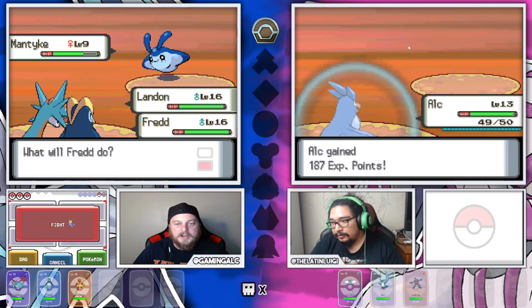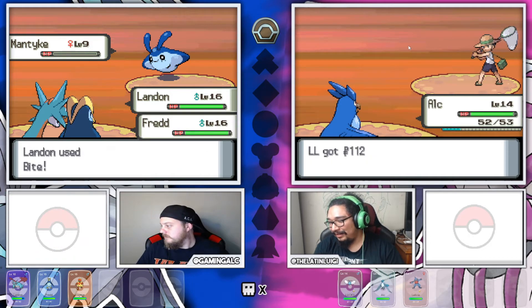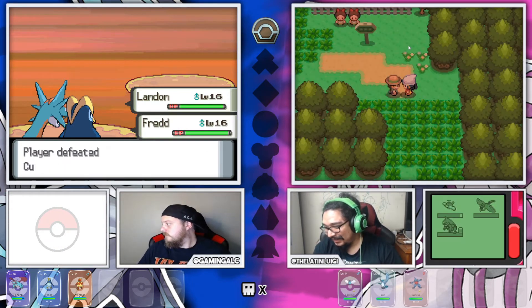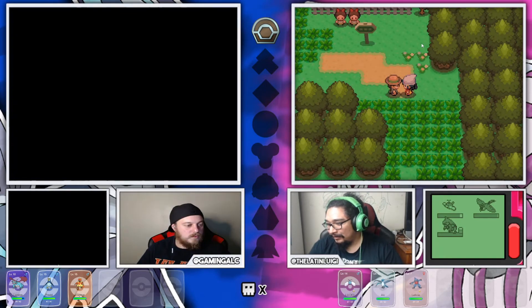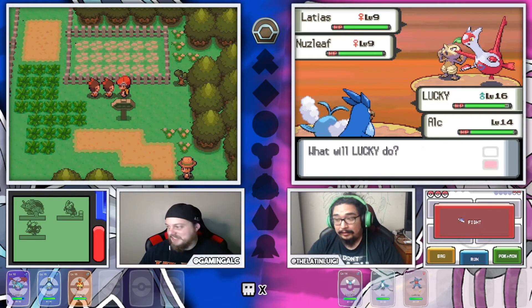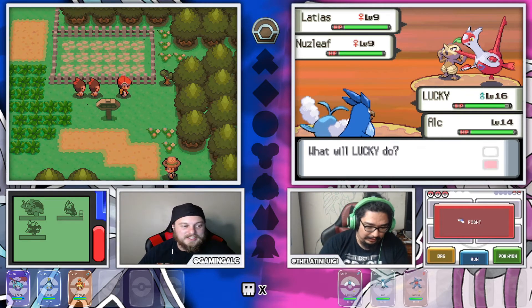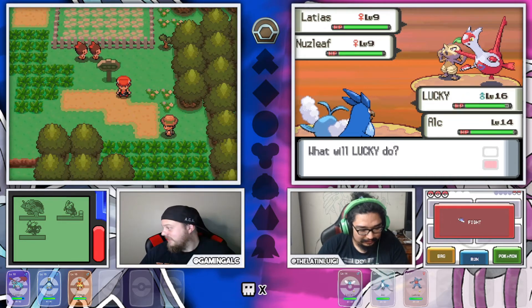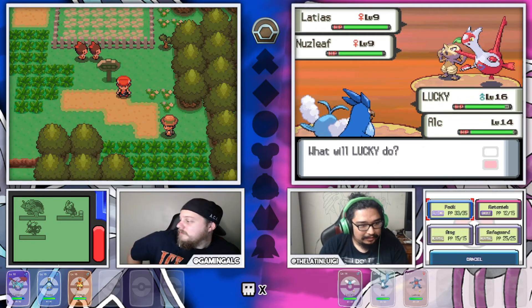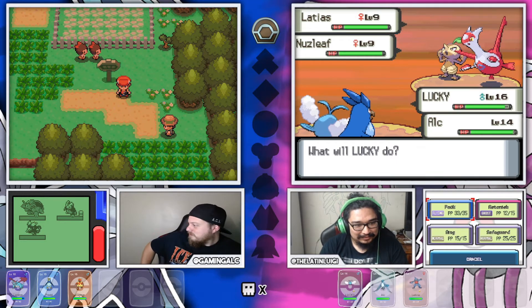We can go ahead and fight this. We'll save some Dragon Claws for other people. Sorry about that - some technical difficulties, but we're going back into it. What - you are fighting a Latias and a Nuzleaf? Yeah. That sounds good. Let's see how this one's gonna play. I'll go right ahead.